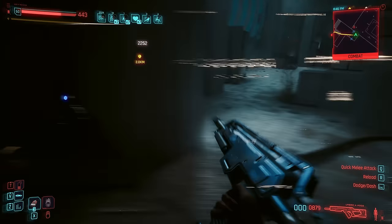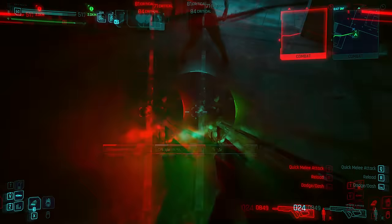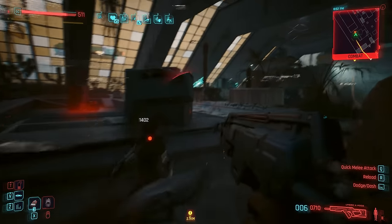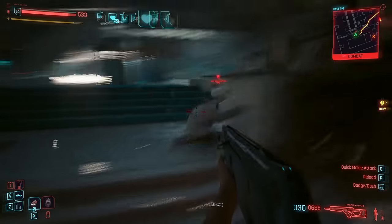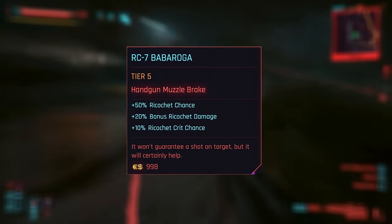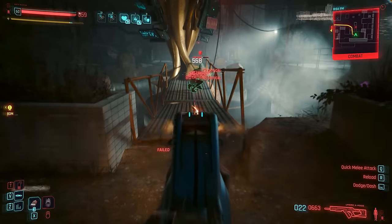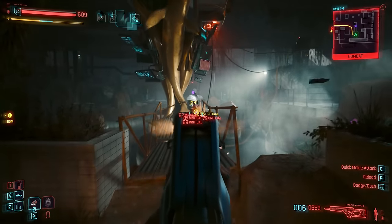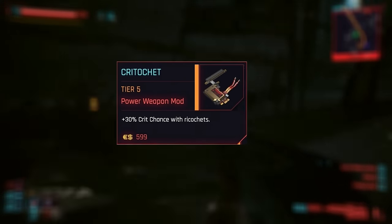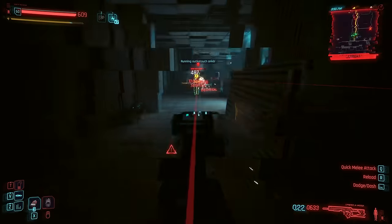Kind of like a poor man's smart gun that's a bit more faff to use. And whilst ricochet doesn't have its own dedicated perk tree like tech and smart guns, it is possible to improve it with certain muzzles — Farkalak on ARs and SMGs, or the Babaroga on handguns. Additionally, non-iconic and XMOD2 models can be modded with Krittache, capable of improving ricochet crit chance by up to 30%.